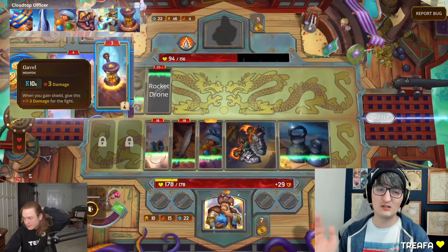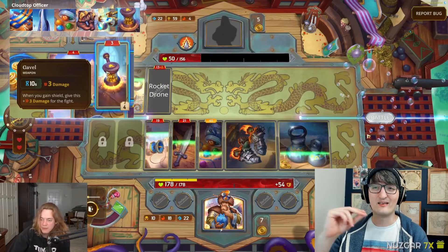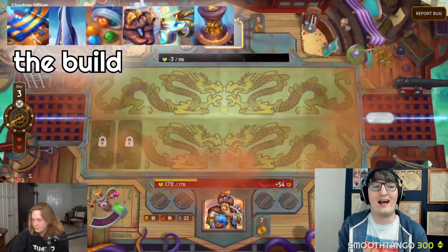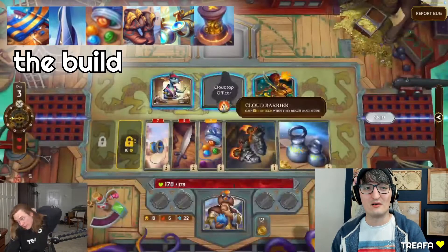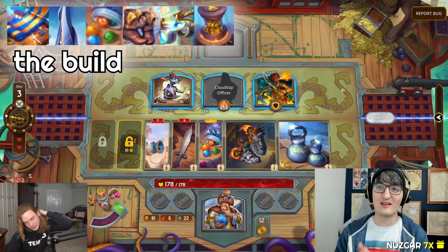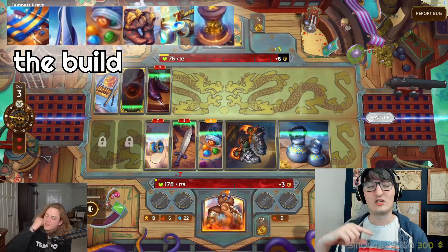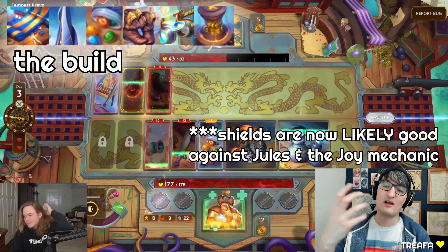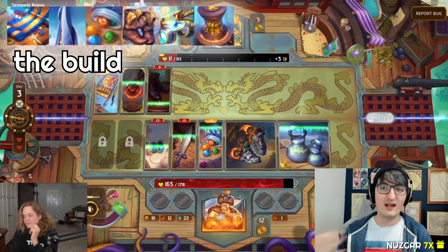The be all and end all of this build is just how obscenely tanky it is. Skyscraper and bootstraps combined flat-add 23 shielding to basically everything you do, which is insane. I would hate to run up against this build — even running poison or burn or whatever, that base level of shielding is punishing. And builds that deal their shielding as damage aren't necessarily super weak to DoT builds, because you're building so much shield up and up and up to deal back as damage.